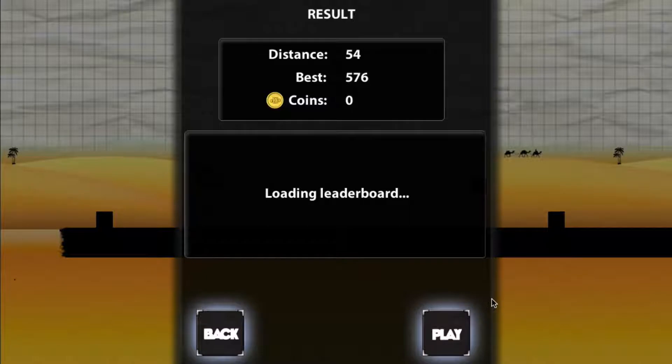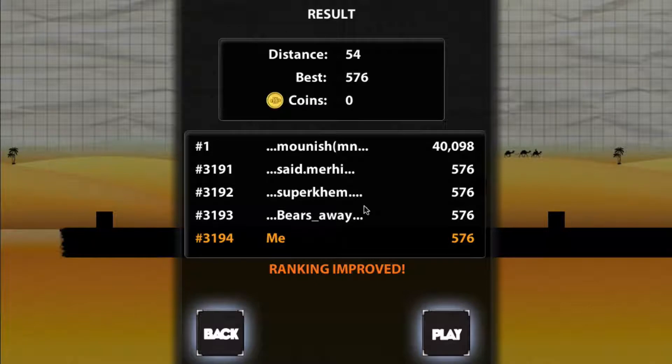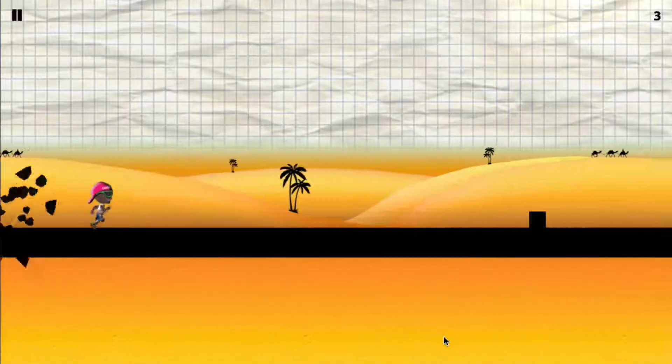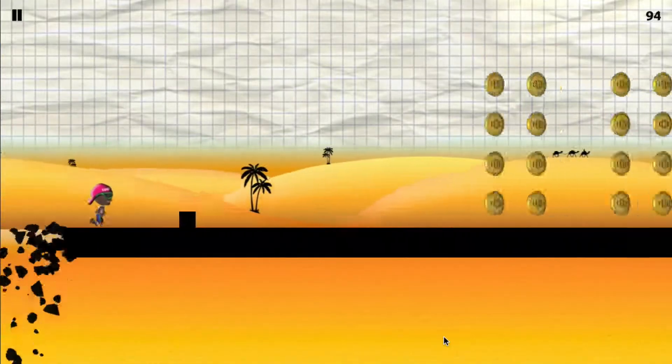You just use the four arrows. You hit the up arrow to go up; hold the up arrow to do a long jump. Push down to go down, and hold down to stay down for a long time.